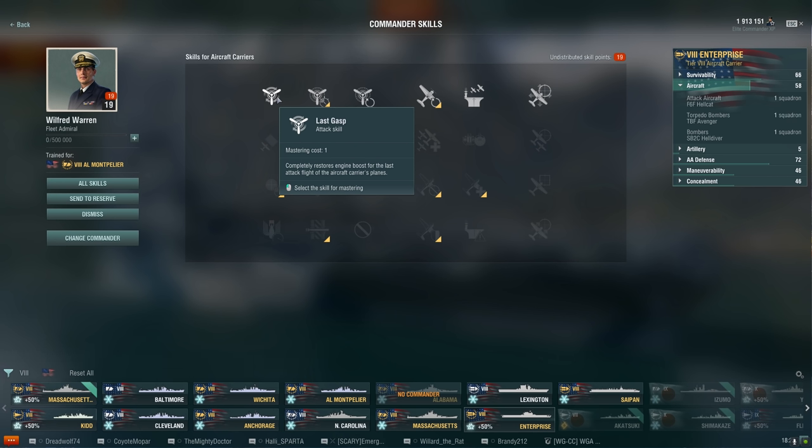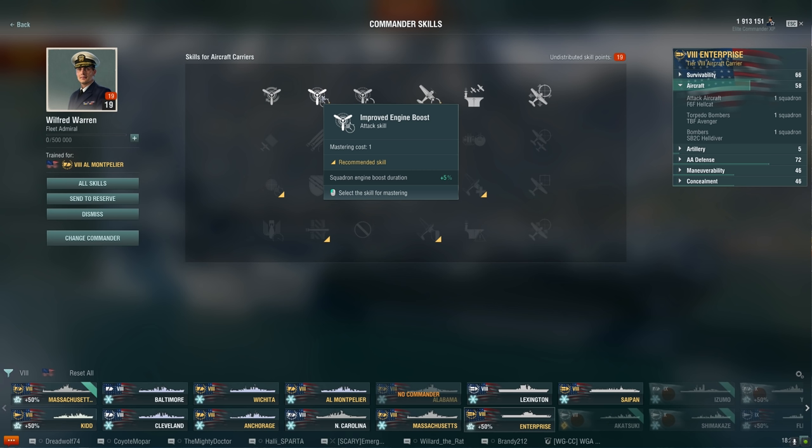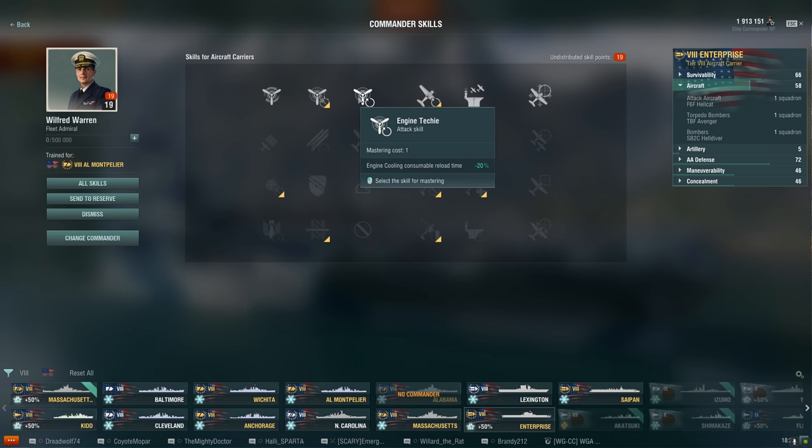Unlike destroyers, battleships, and cruisers where things are split between attack and defense skills, there is one more type of skill for aircraft carriers: support skills. These are skills that assist your teammates primarily with your fighters. It's not split equally - primarily a lot of attack skills, a little fewer defensive skills, and even fewer support skills. Let's start with the first one.